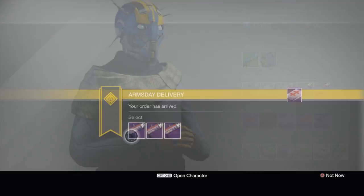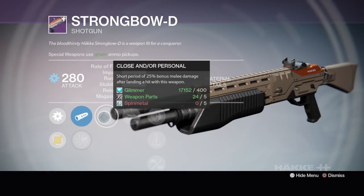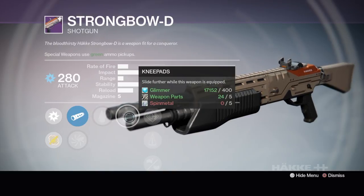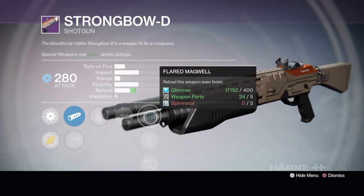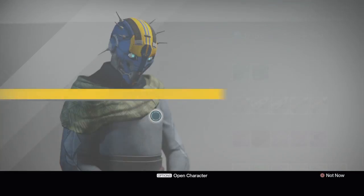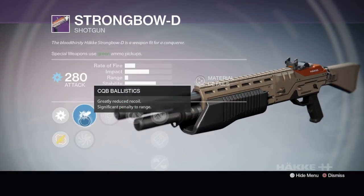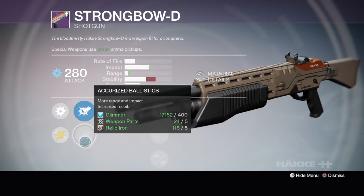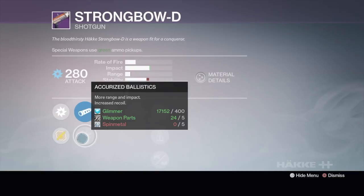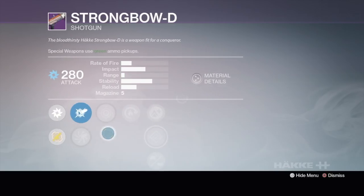Now the Strongbow — we're looking for anything with range and impact, so close and personal, knee pads for you sliding shotgun people that annoy me in the Crucible. Flared Magwell, perfect balance, hand laid stock — nothing for range there, we're gonna skip that. Last Resort's not bad — let me check the first part. Accurate ballistics — I think they're all gonna have accurate ballistics.